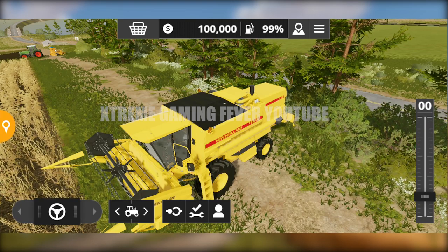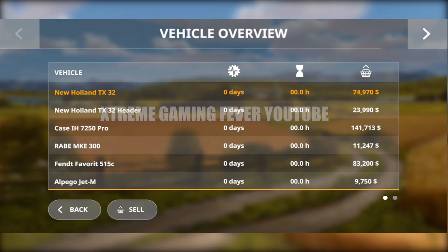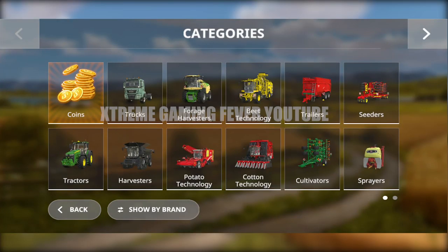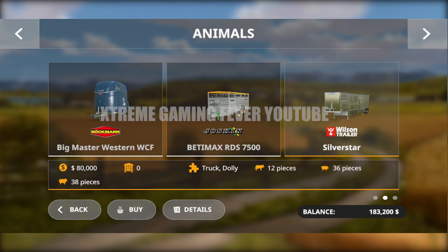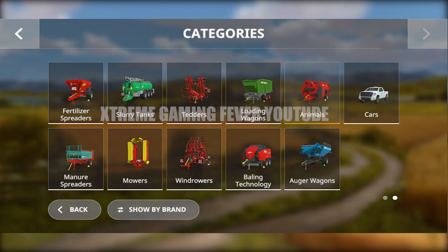First thing first, I really want to sell some vehicles. I don't know how much the horse will cost, so I will go to the vehicle shop and sell the 515 tractor. Now I'm going to purchase the smallest animal container — the animal trailer — so I will purchase this one.